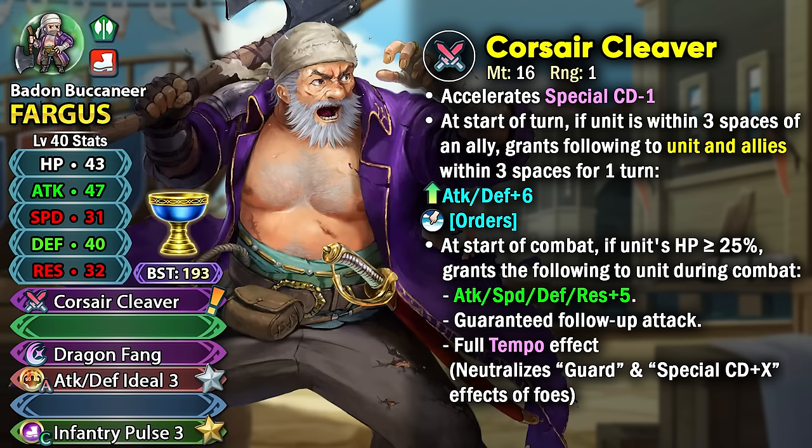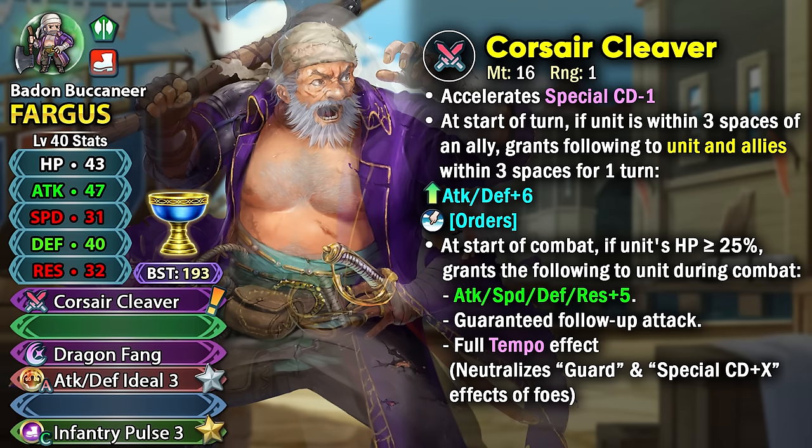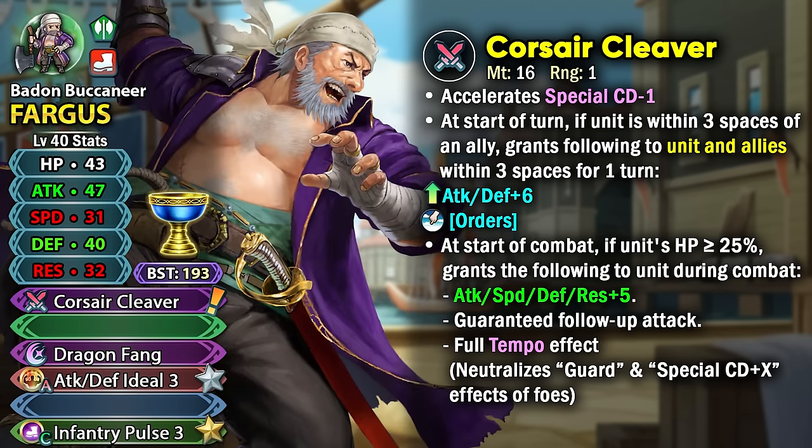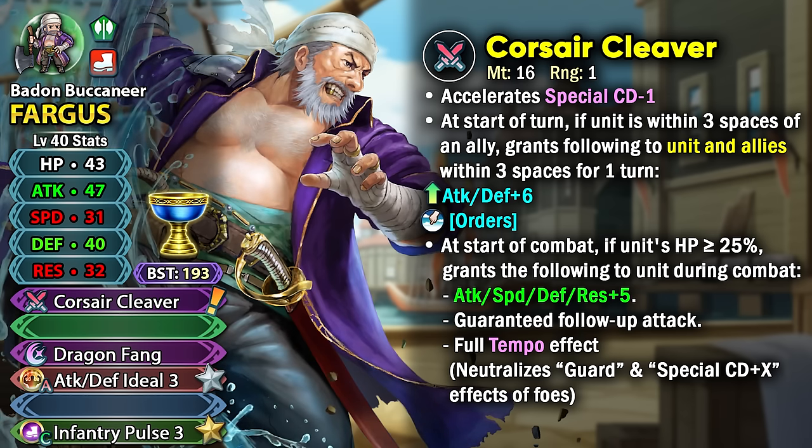The Full Tempo effect allows him to retaliate back with Bonfires that are going to be doing a lot of damage, and he can also stop special acceleration that enemies get from skills like Flash Barrow, Special Fighter 4, and similar. Overall, this weapon is really solid for a free-to-play unit, especially having minus 1 special cooldown and the Full Tempo effect.